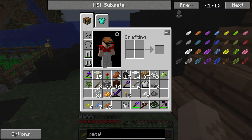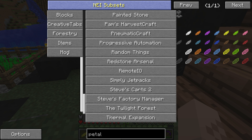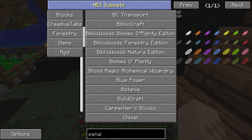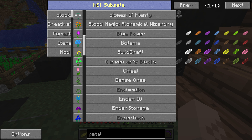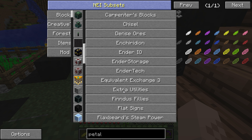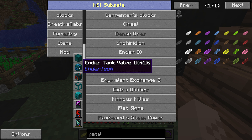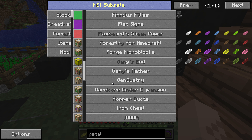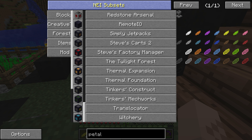There's a ton of mods in here. Let's take a quick peek at them. We've got Advanced Genetics, Applied Energistics 2, Backpacks, Bobbles, Buildcraft, Biomes of Plenty of course, Blood Magic, Blue Power, Botania — which we're going to get to here in a second — Carpenter's Blocks, Chisels, Dents Ores, Enchiridion, Ender IO, Endertech, Endertank Valve, Equivalent Exchange, Simply Jetpacks, Tinker's stuff, Thermal Expansion, and a ton of other ones. It's not a whole lot but it is a good amount.